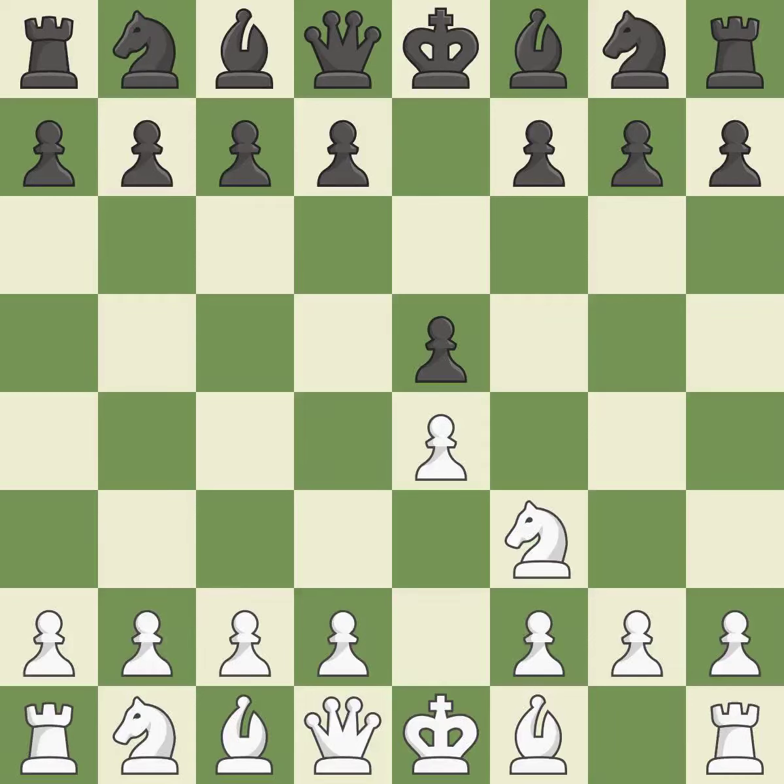The move NF3 advances the Knight toward the center, engages the E5 piece in combat, and sets up a castle. NC6 defends the Pawn on E5, advances the Knight toward the center, and scans the D4 square.